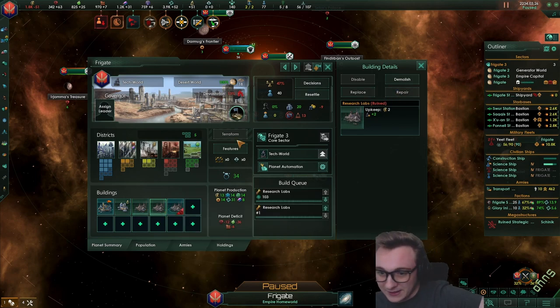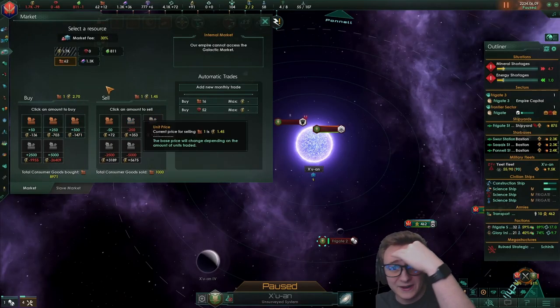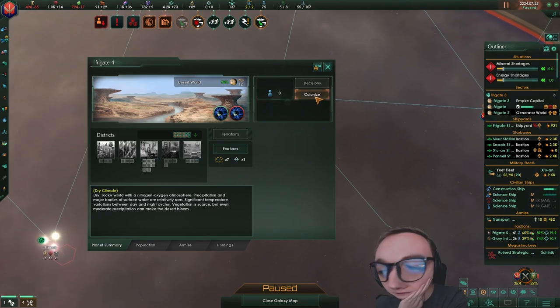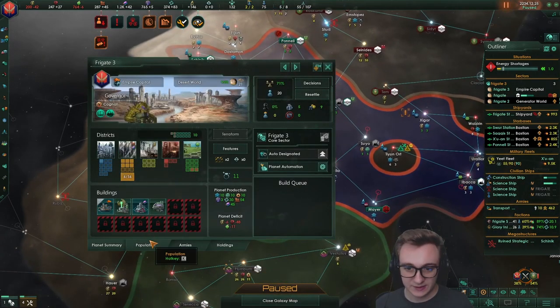This scum, man — they got me good. I completely undervalued them. I will punish you because they've taken this planet as well. Look what they've done. I forgot to build the clone vat on this colony too, so it died. This is the worst game I think I've ever played. It made me move my capital as well — to my smallest world.